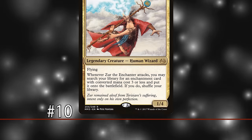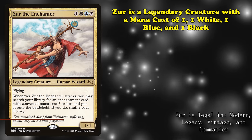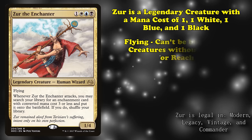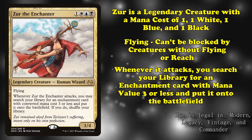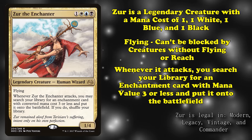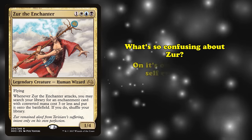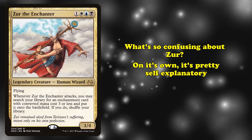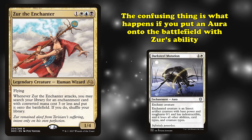At number 10 we have Xur the Enchanter. This is a 1/4 with a mana cost of 1, 1 white, 1 blue, and 1 black. It has flying, so it can only be blocked by other creatures with flying, and it has the ability where whenever it attacks, you search your library for an enchantment with mana value of 3 or less and put it into the battlefield, then shuffle. What's so confusing about this card? On its own, it's not too bad. The difficult thing is figuring out what happens if Xur puts an aura into the battlefield.